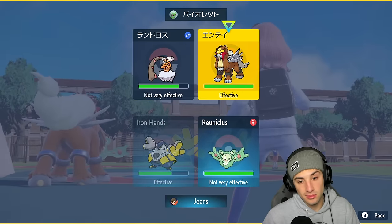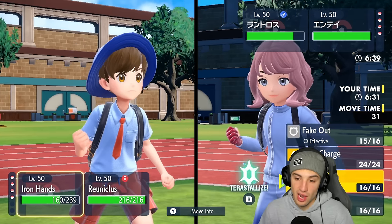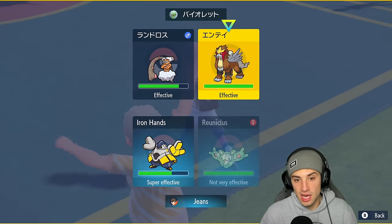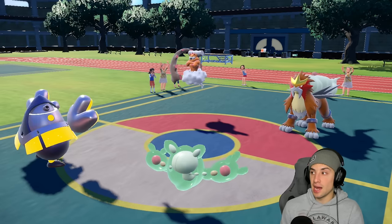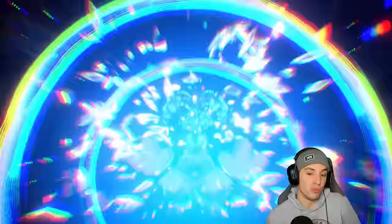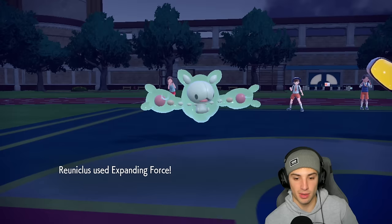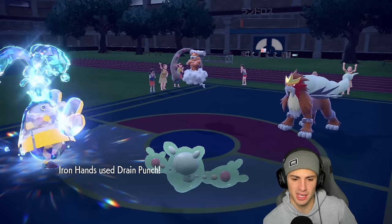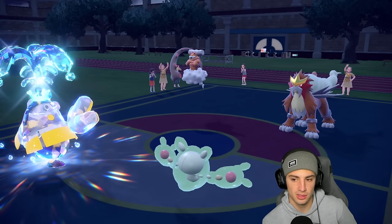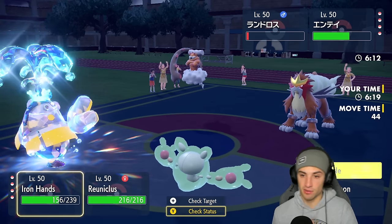From here Drain Punch could be our friend to get some HP back, or we could just Expanding Force. I could Terastalize Iron Hands but the problem is if they go back into another Sacred Fire. Oh wait, they have Water Tera - we're Terastalizing into that, just dodging some ground damage. I'm going to deal damage onto Landorus here. I almost want to bring out the terrain but I'm positive they have Rillaboom in the back so I don't want to deal with that. Getting that water Tera with the hopes that Rillaboom is in the back end. Expanding Force comes through with just STAB damage, chunks it up but doesn't pick up the KO. Drain Punch also flies and we get some HP back. I think they're going to double down.